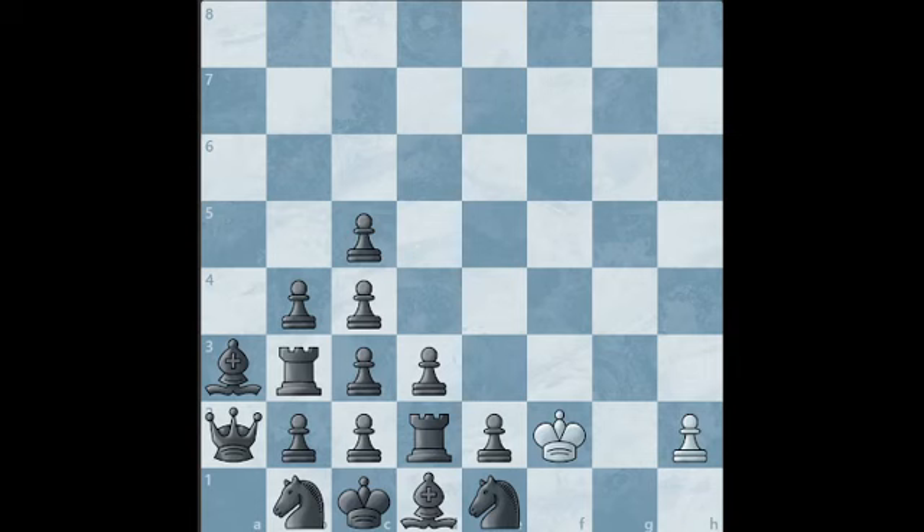Alright, the first move is Kxe1. We have to take the knight because if you don't and play something like h4, black can bring the knight out, get a queen, bring the rook and bishop into the game, and it's checkmate in a couple of moves. Therefore, we have to take the knight. And if you realize, black only has one legal move, which is Qxe1. Basically, black can only move the queen back and forth for the rest of the puzzle because all the other pieces can't move.